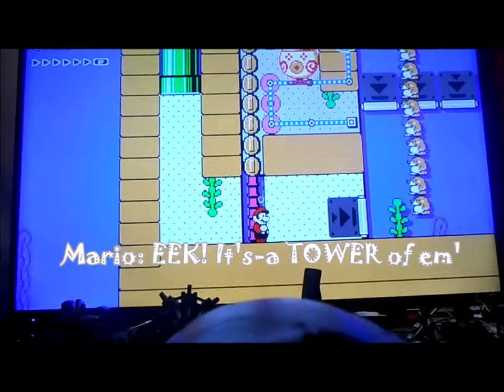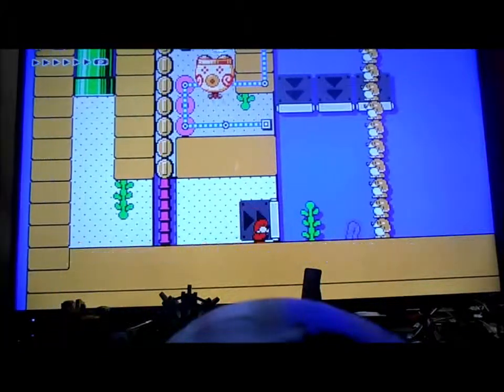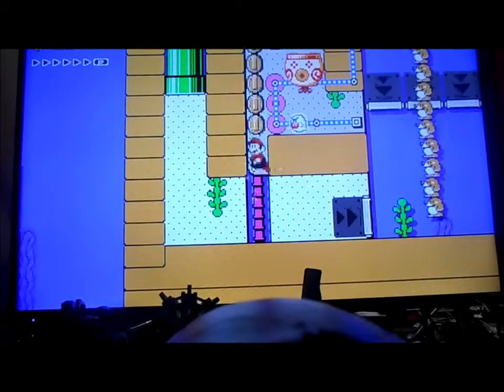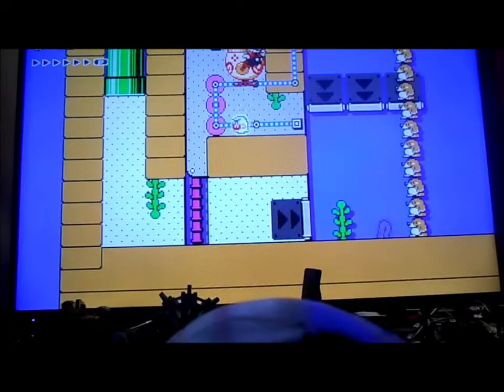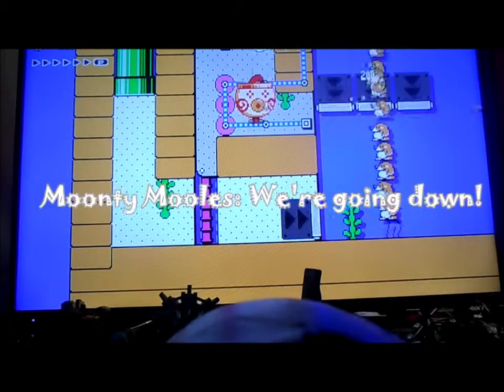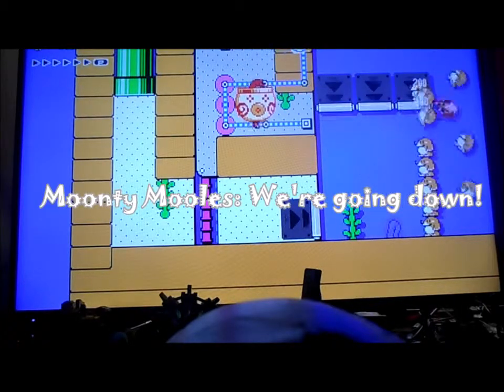I combined the freestyle idea with the bosses, which I feel like is pretty clever. So here we got the towering Monty Moles tower, which you gotta just get in this clown car and shoot it down, which is kind of interesting.